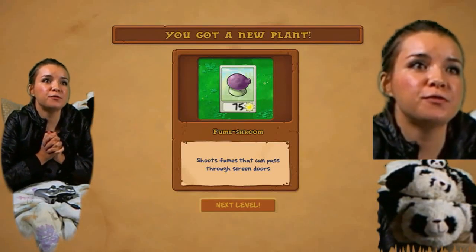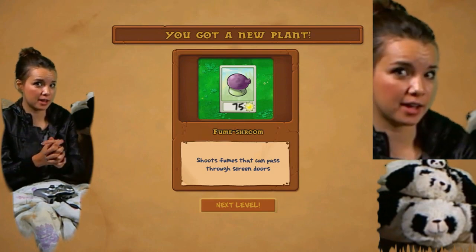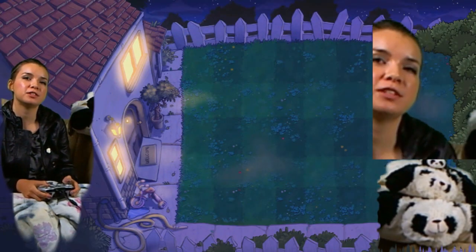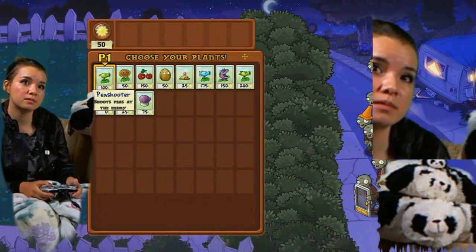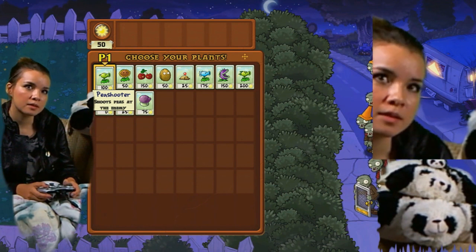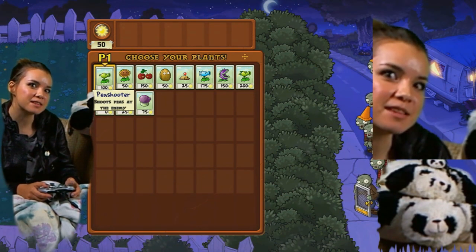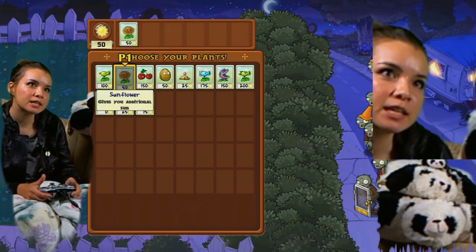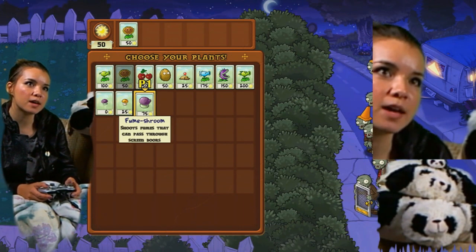I got this fumeshroom - shoots fumes that can pass through screen doors. I guess I should pay attention if I have any screen door zombies. Do I really want to use that? I kind of like my little dream team that I have going on. Definitely this. Cherry bombs for emergencies, but we'll do that last.